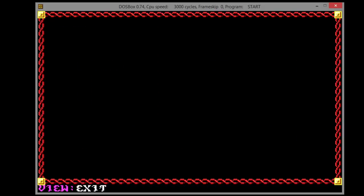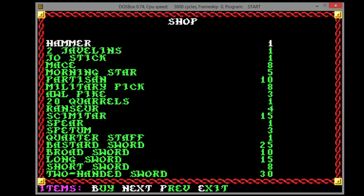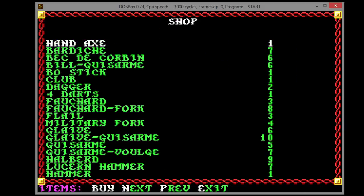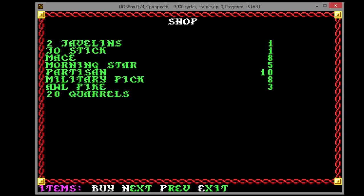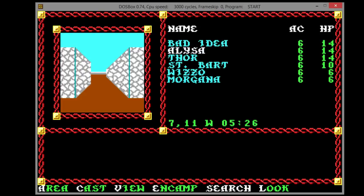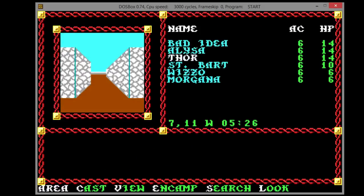We are going to very quickly buy some swords for our fighters. That's all. Everyone else we can equip as we go.